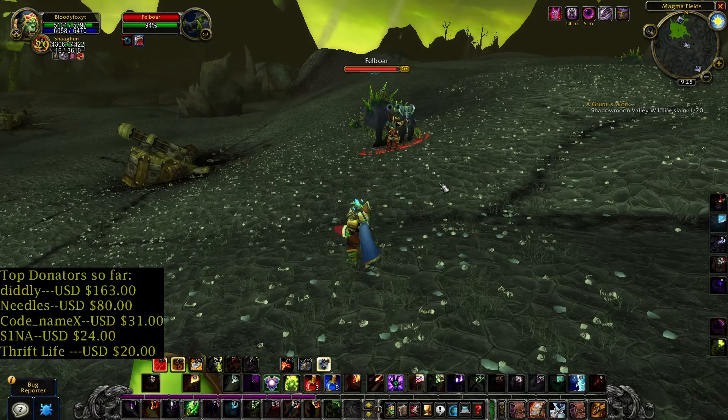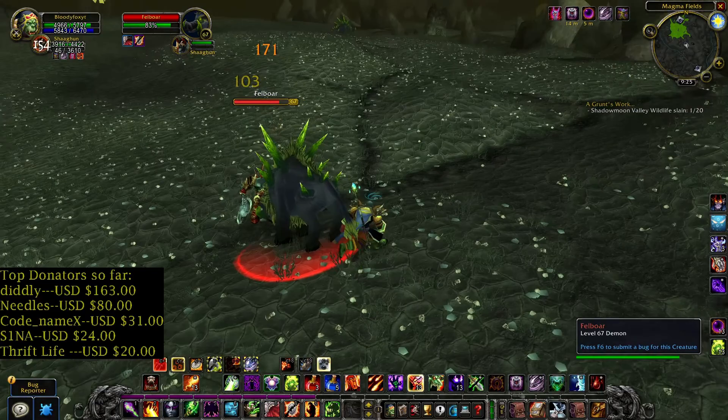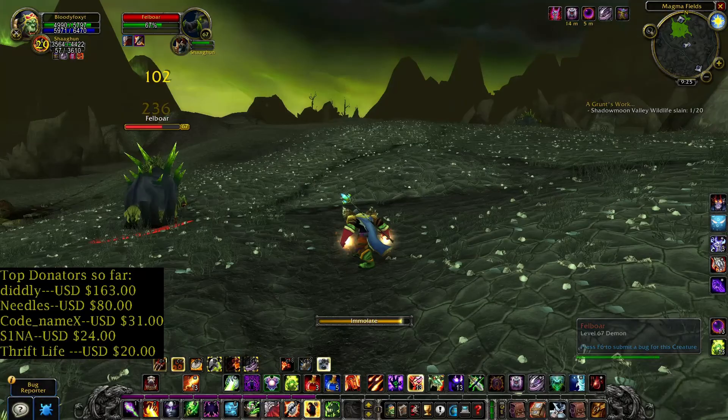Let's attack a Felboar, level 67. For this quest you can kill Felboars, Chimeras, or Scorpids. Now let's start with the Felboar — we can find them in this area.